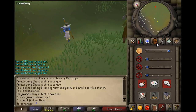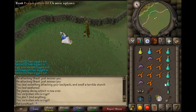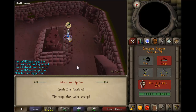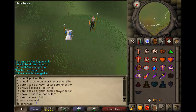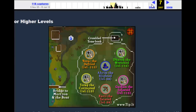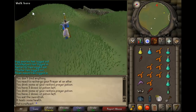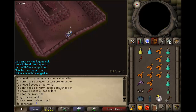The next one you want to head over to is Karil's. This is just the best way to go about it. This was my tomb, so then you want to head over to Guthan's — I checked the map there. If one of these is your tomb, you're going to have to come back to it last.